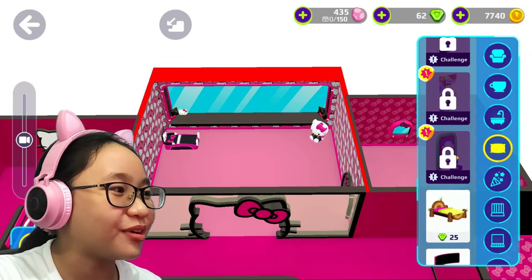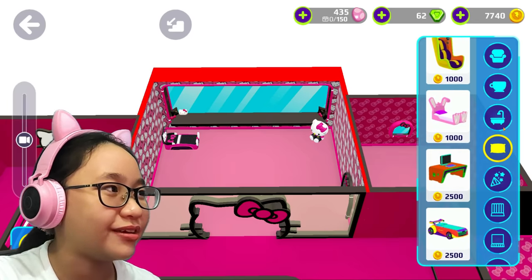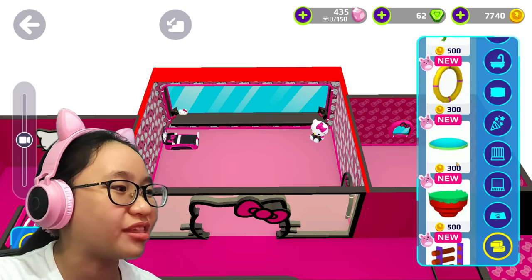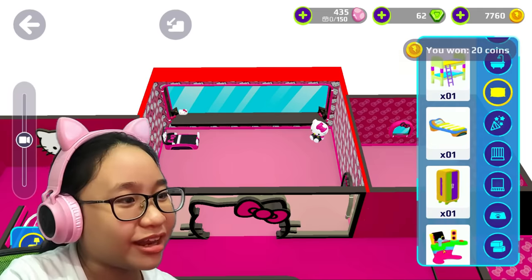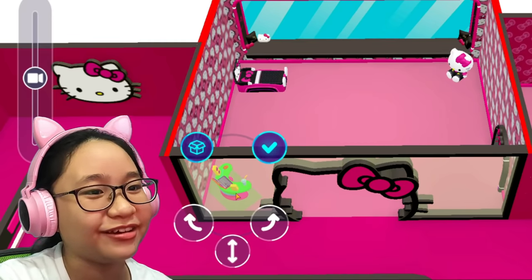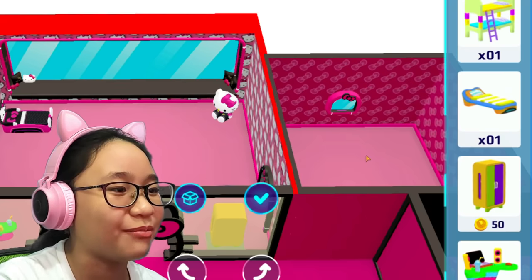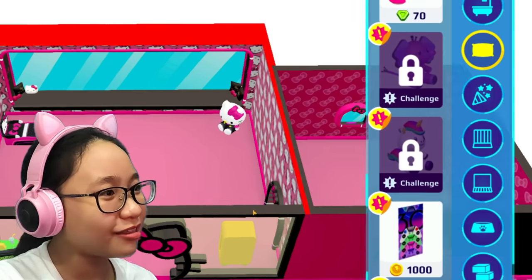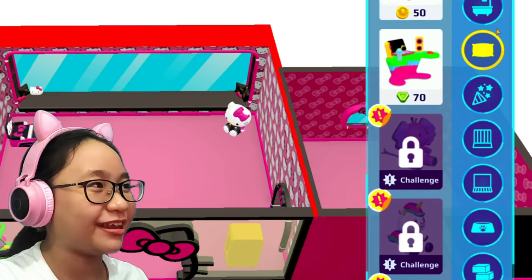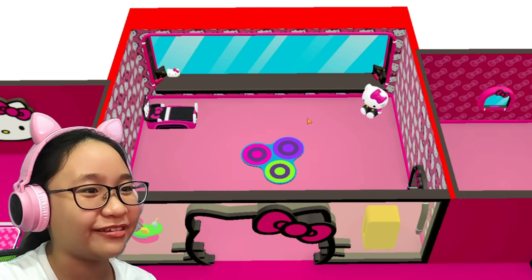Is there more Hello Kitty stuff? Let's go check. There isn't! What's this? Oh, it's the Easter one! Okay, now let's just put my normal stuff here. My cupboard here! Oh, and this can be my bathroom! And the walls — I don't need to change them, I like the walls! Now let's put this carpet at the center!